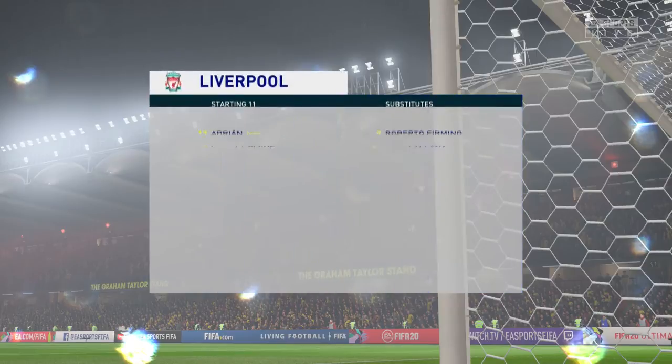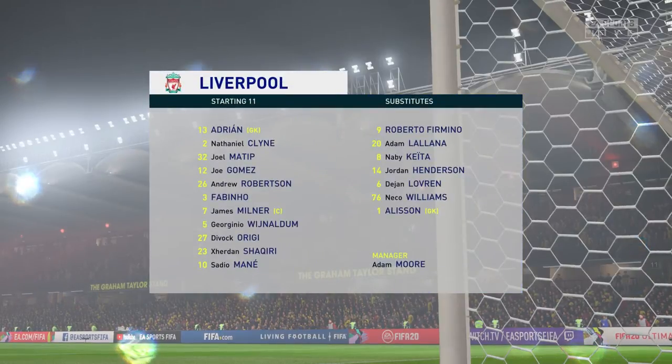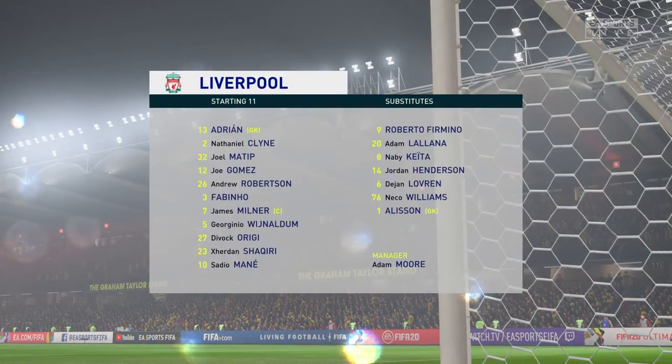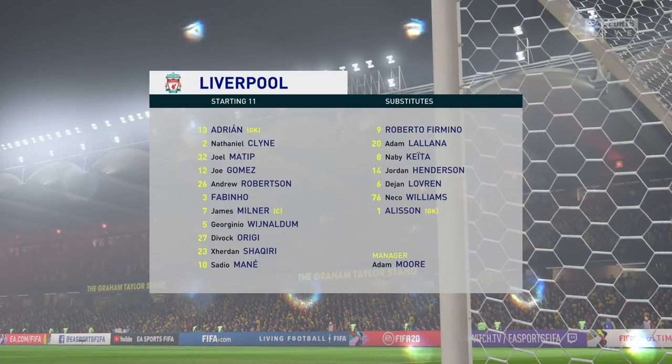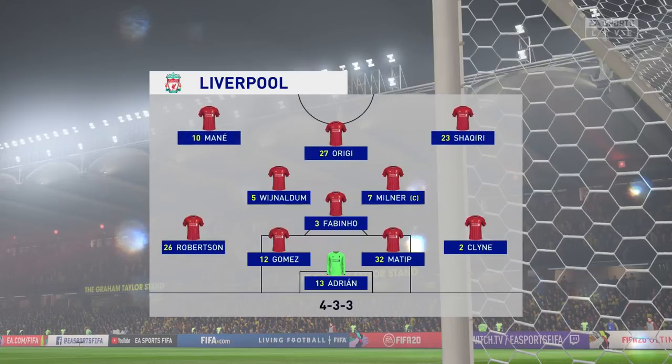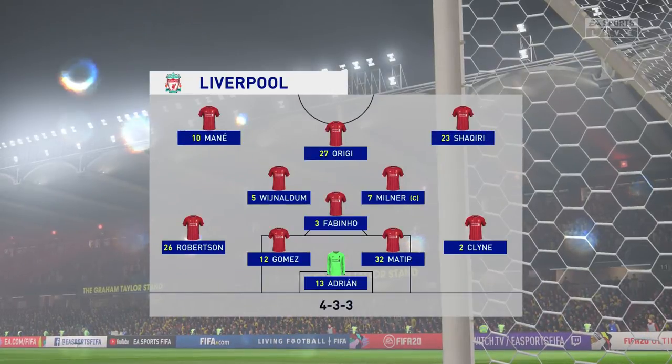This is how Liverpool start the game: Joe Gomez starts alongside Joel Matip in central defence, Xherdan Shaqiri plays with Sadio Mane out wide, and in this tactical setup they have just the one player in attack.